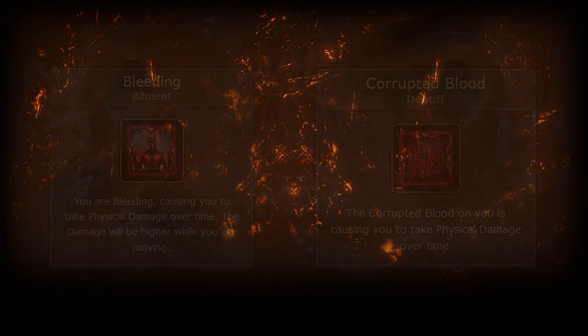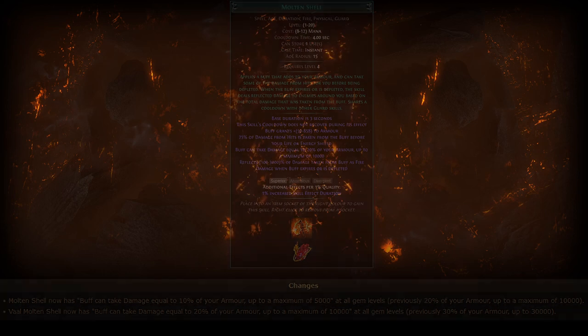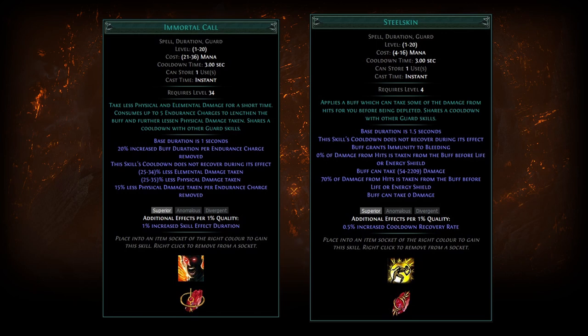In Crucible, molten shell is being nerfed significantly. Instead of providing 20% of your armor up to a maximum of 10,000 life, it will now provide 10% of your armor up to a maximum of 5,000. This means characters with low armor get a significantly weaker shield — if you have 10,000 armor you'll only gain 1,000 life from molten shell, whereas previously you would have gained 2,000. This makes other guard skills like immortal call and steel skin more competitive, and stacking armor — especially on builds on the right side of the tree that don't get much increased armor — becomes a weaker option.